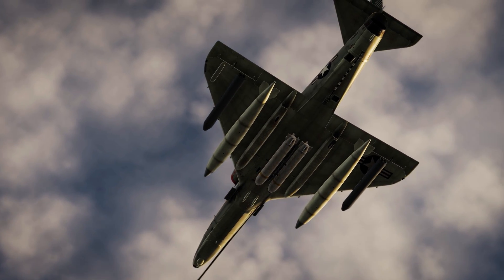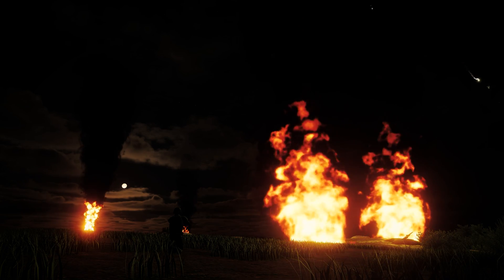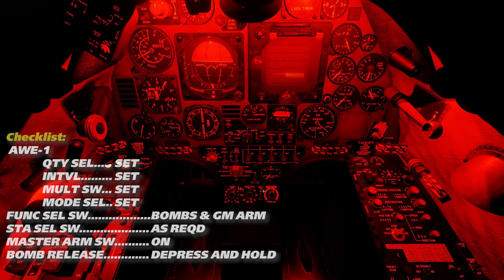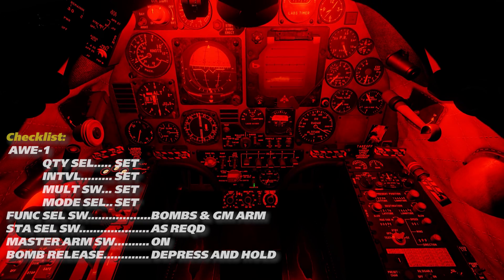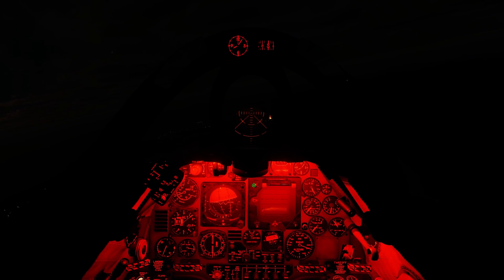Additionally, we can equip the SUU-25 illumination flare pods, which are quite effective for night operations. Release of these is identical to other bombs: choose the desired AWRS program, select BOMBS GM ARM on the function selection knob, switch the stations on, and energize the master arm once you're ready to drop. Release is triggered by the bomb release button on your joystick.